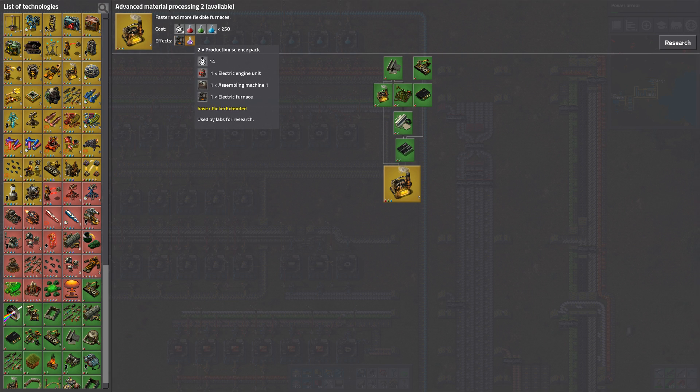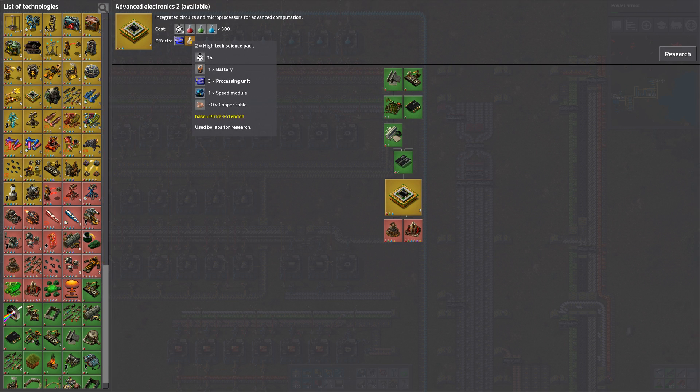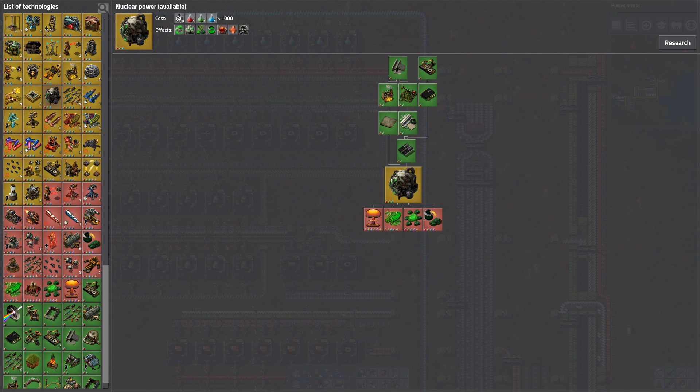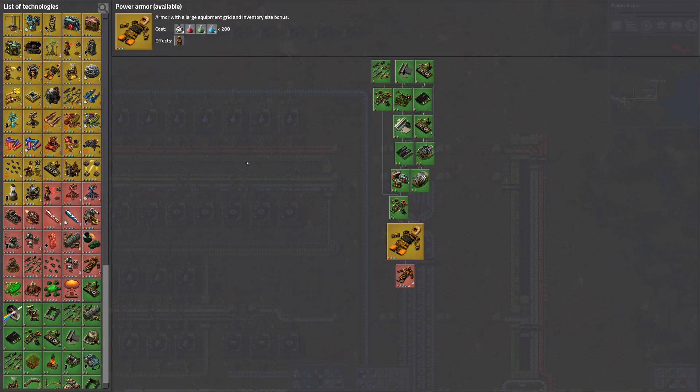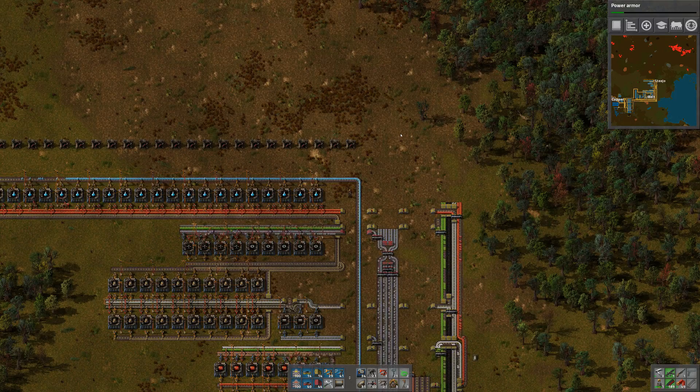That gives me a production science pack which uses an electric engine unit, an assembly machine one, and an electric furnace. That's fine but I want robots before I start working on that. Advanced electronics needs a battery, processing unit, and a speed module — and 30 copper cable, that's very weird. Nuclear power — we can actually make this. That's a thousand science packs. Yeah a thousand of each. I could start researching that after power armor mark 1 is done.